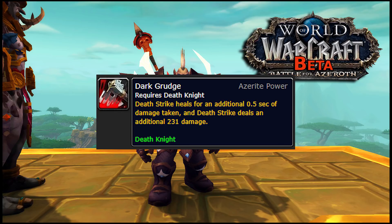Next up is Dark Grudge, which increases the Deathstrike window by half a second. Half a second might not sound like a lot, but that can be a humongous increase in self-healing over the course of a fight, and the bonus to Deathstrike damage is really nice too. This trait is great — especially since you can get the same trait on multiple pieces of gear and they stack. With two, three, or four pieces of Dark Grudge, your Deathstrike window is six or seven seconds long. That's amazing, and probably overpowered.